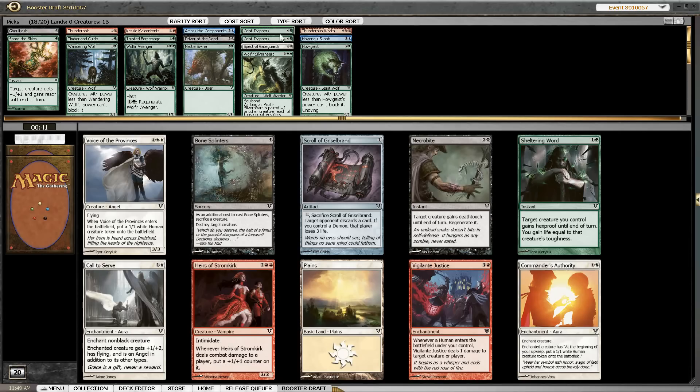Another Justice is not something I'm happy to see. But we are not drafting the deck that's too afraid of it. So we could go with either of the red cards or Sheltering Word. Sheltering Word should be really good in our deck and we don't have that many tricks yet — casting Sheltering Word on one of our 5-drops is a big game. We don't have enough humans to make Justice good; I really only like it in decks with an insanely high amount of humans. So going with Sheltering Word.